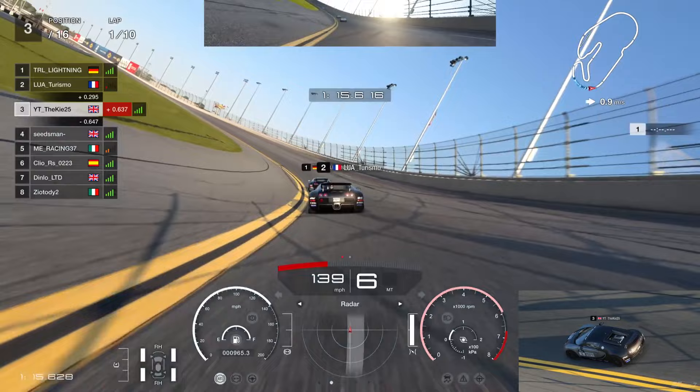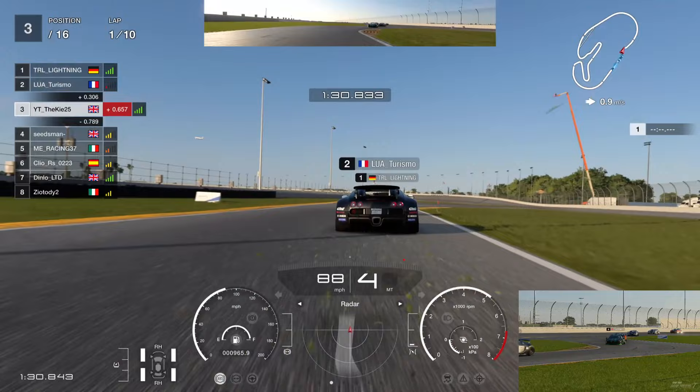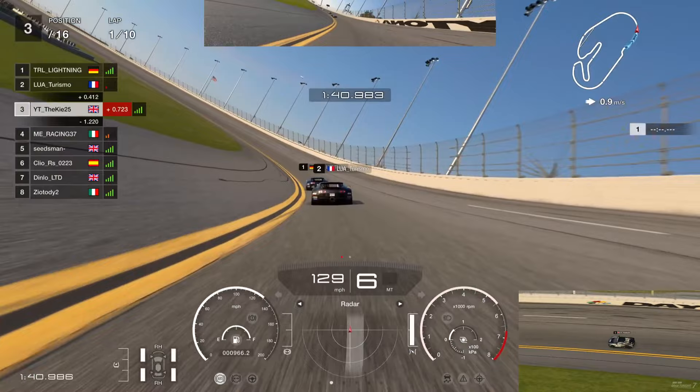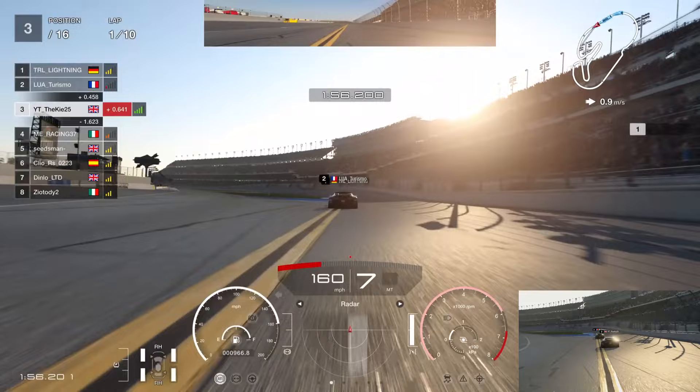Coming up to the bus stop chicane - a very tricky section on this track. Get it right and you gain a lot; make a small mistake and you lose a lot for the back straight. I brake between the number two and number one board using the hazard warning signal - it goes yellow or blue - as a reference point into that corner. The cars behind have faded, it looks like they've started battling into the bus stop.